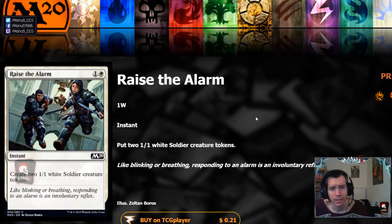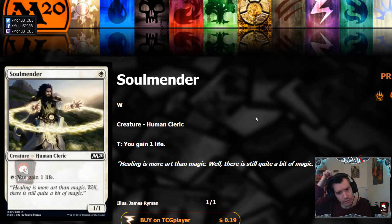Next we have Raise the Alarm, a pretty sweet one especially with all the buff stuff — Inspiring Charge and Captain — in limited. Even in constructed this is interesting; I don't think white weenie necessarily wants it, but it's imaginable you just replace your two-drop with this because it's so good at flipping Loxodon and it gets buffed by Loxodon and Marshall. It could have constructed implications and is obviously great for Selesnya tokens if that's still capable of being a thing.